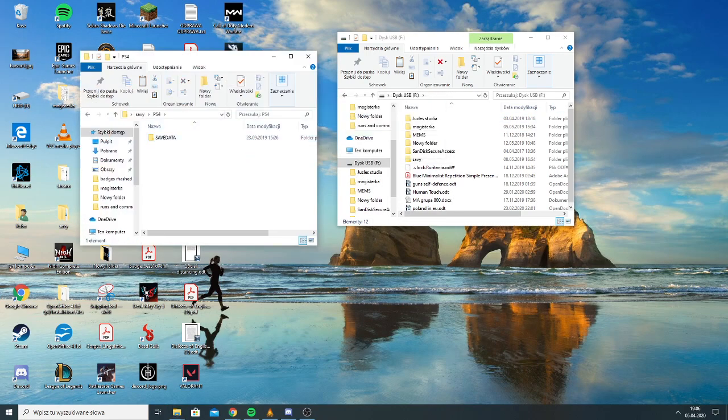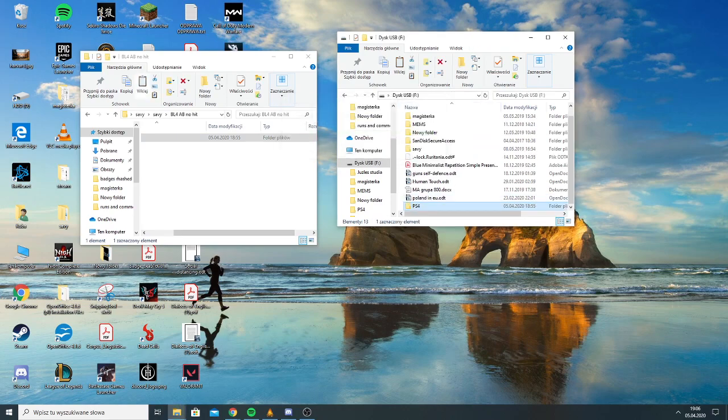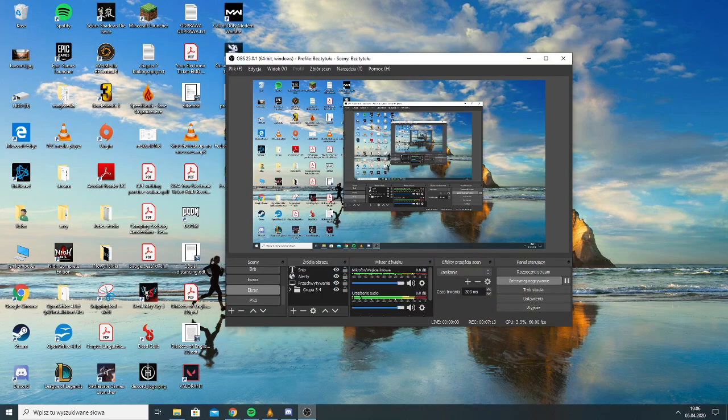Make sure the folder is called PS4. Make sure it has Save Data. Make sure it has random numbers afterwards. I plug my USB stick back into the PS4.